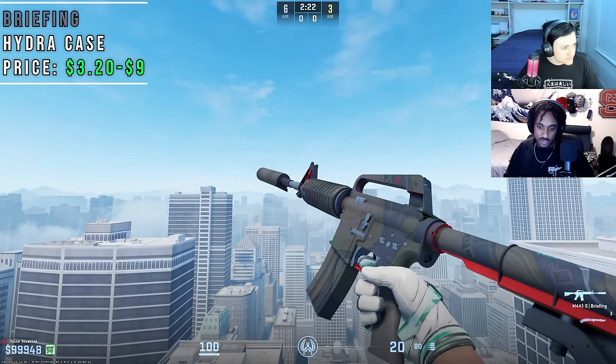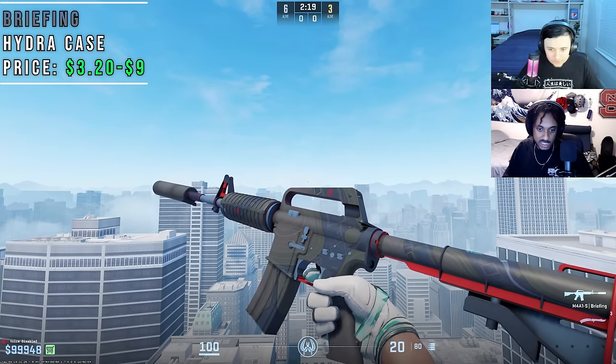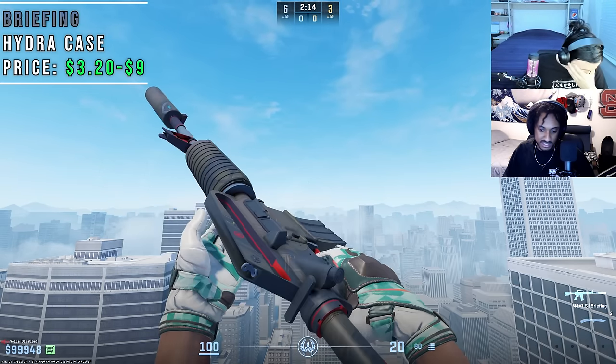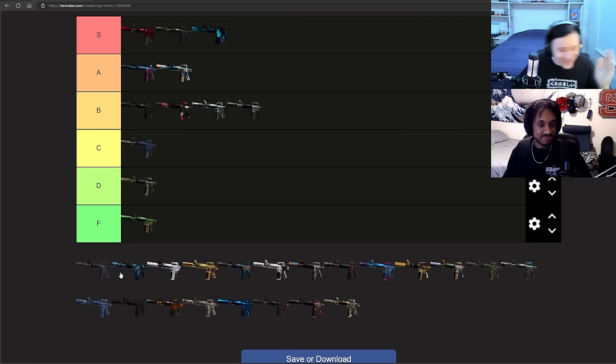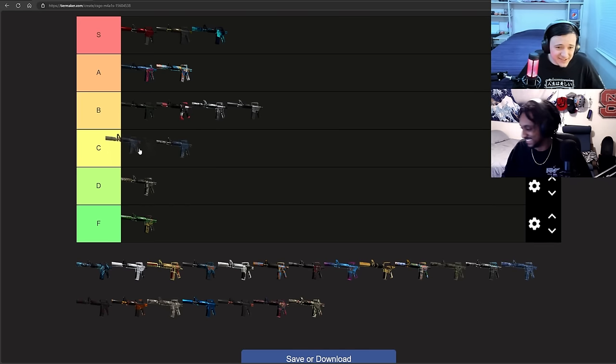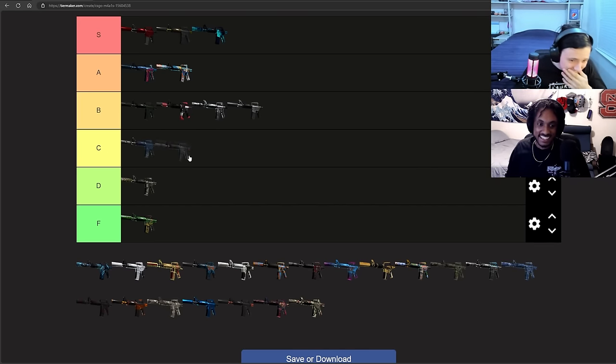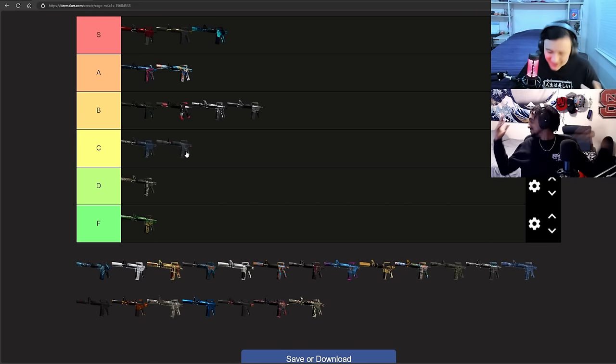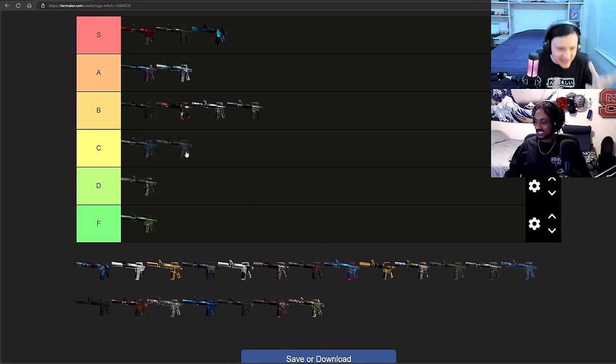The Briefing is nothing special. It's supposed to look like a briefing before you go raid someplace, but honestly the only thing raiding is my bank account after getting it from a case. It's like a D tier skin. Colors are passable, but the design is terrible. Does it deserve C? It's better than some things, so I'll let it slide — D tier, we'll give it its pass.